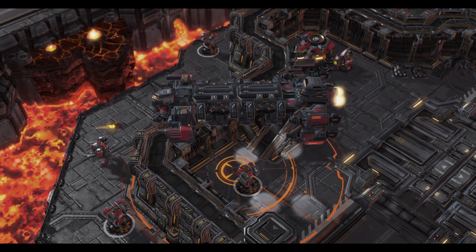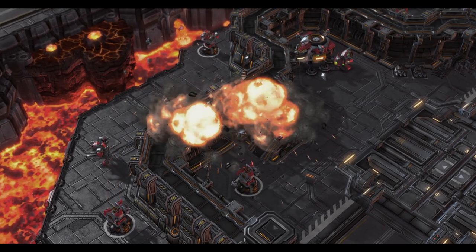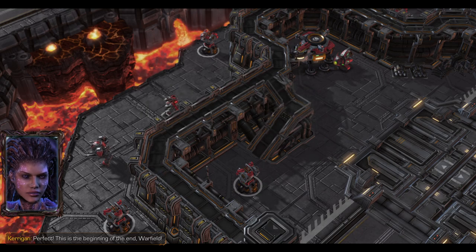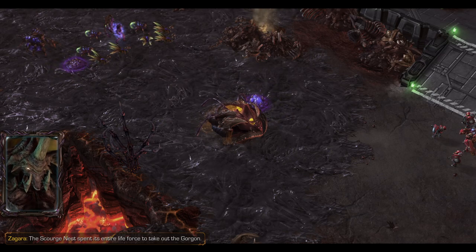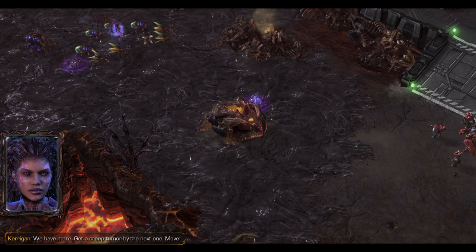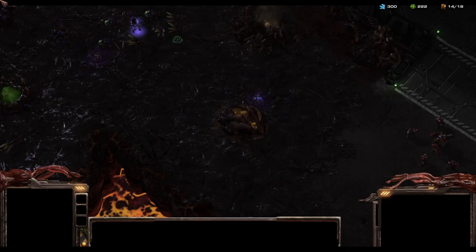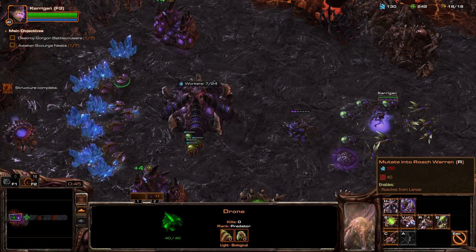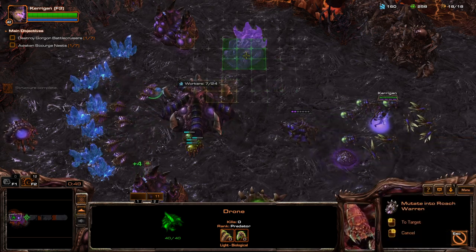It's not really Scourge, is it? Perfect. This is the beginning of the end, Warfield. The Scourge Nest spent its entire life force to take out the Gorgon. We have more. Get a creep tumor by the next one. Move! I need some Roaches and Hydras. Alright, the first one is the Roach Nest — let's get that out.